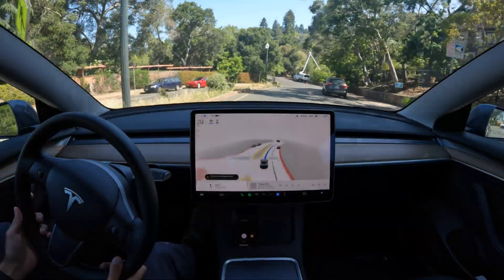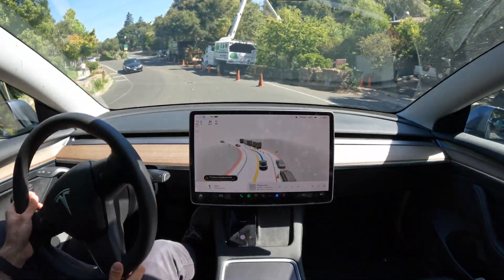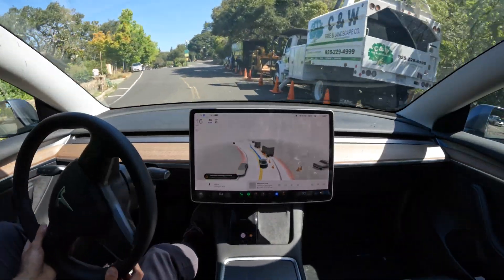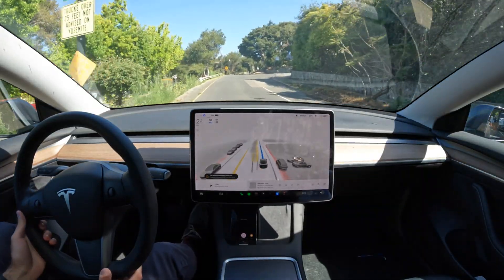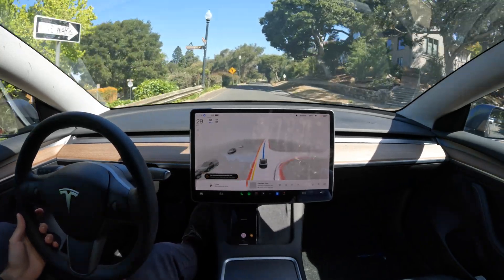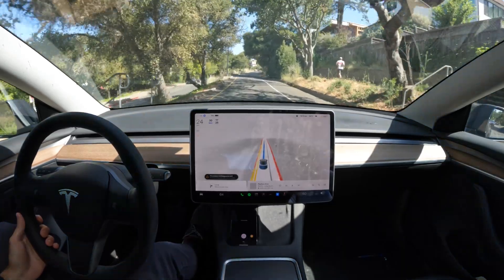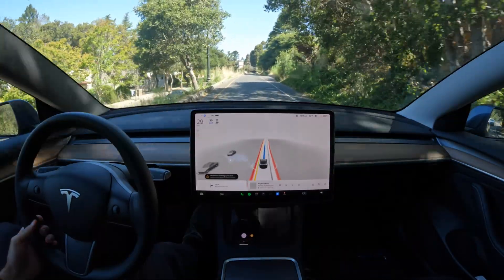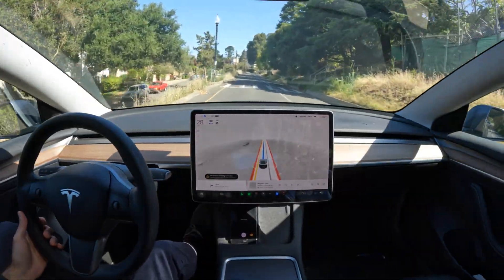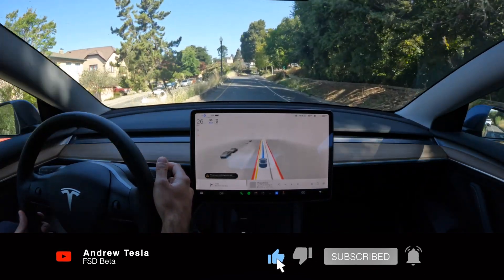As you saw, the car performed differently between the three modes, and it actually made the correct decisions early on with Chill mode — something I was definitely not expecting. I'd been skeptical about the differences between the three modes, but now that I've experienced this, I think it's safe to say they all drive slightly differently. I'd love it if Tesla made it more clear what those differences are regarding acceleration, decision-making, and general driving preferences. As always, if you made it this far, thanks for watching. If you enjoyed the content, leave a like and subscribe, and I'll see you all in the next video.